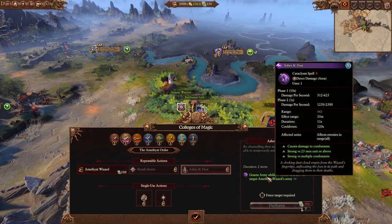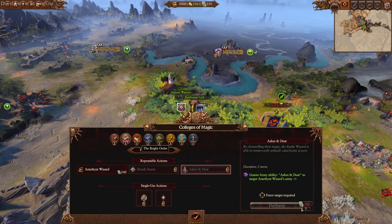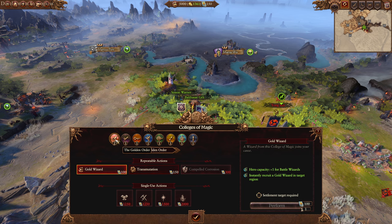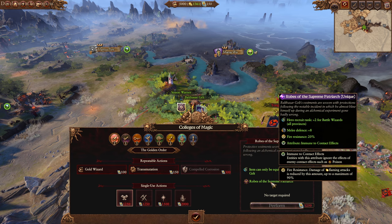Target amethyst wizard - okay so we get it in the army, two uses. That is some good freaking single target damage - that's a beefy tough spell. We also get items too. We need to check the items when we do the mages, so we can equip items unique to mages with Gelt's faction.